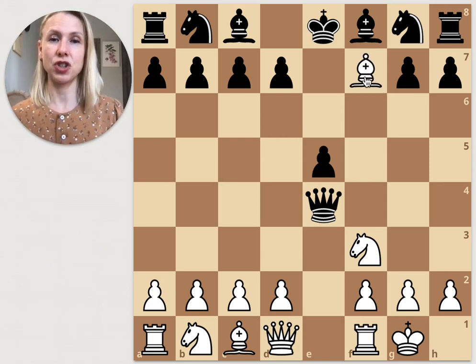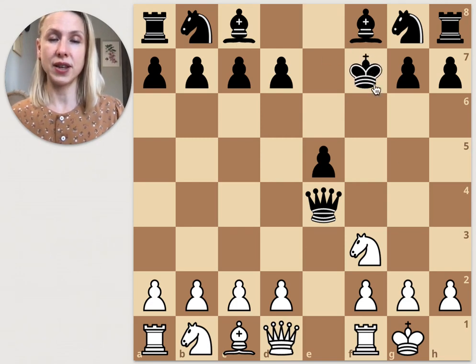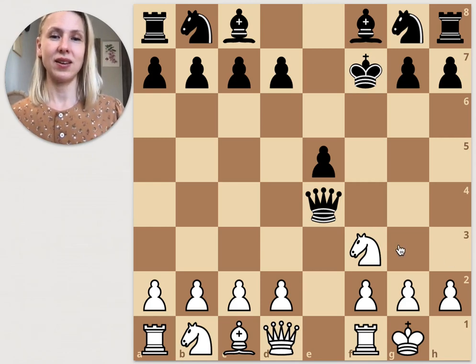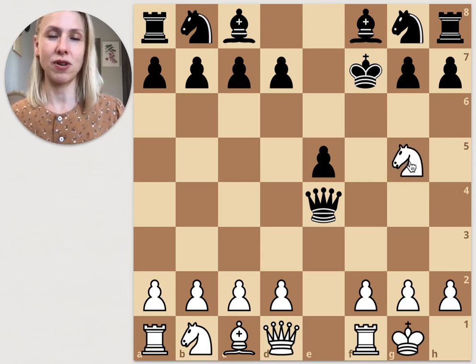But black is going to be punished — the bishop is immediately sacrificed to f7, check. After king f7, white plays the winning move: knight fork check, attacking the king and threatening the queen. The early queen is lost.